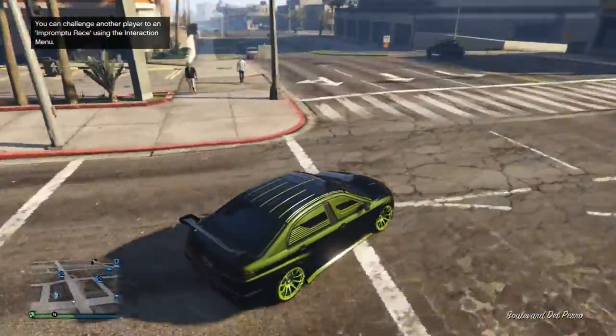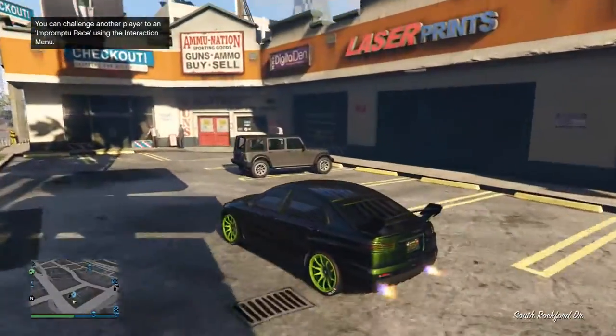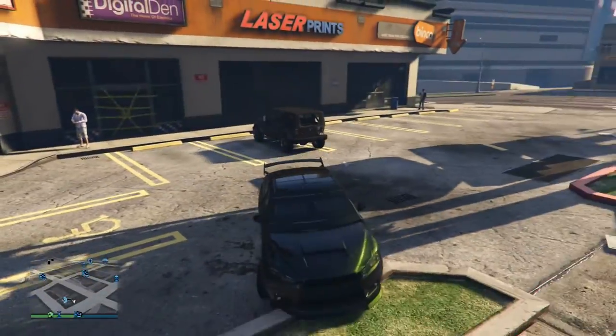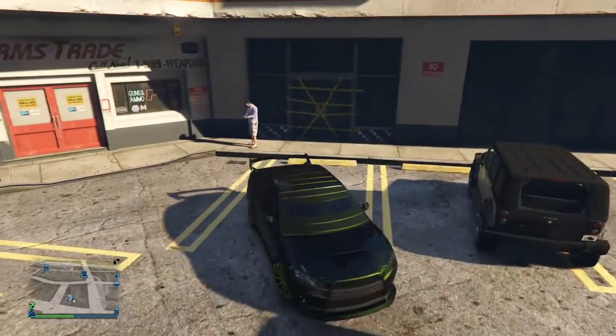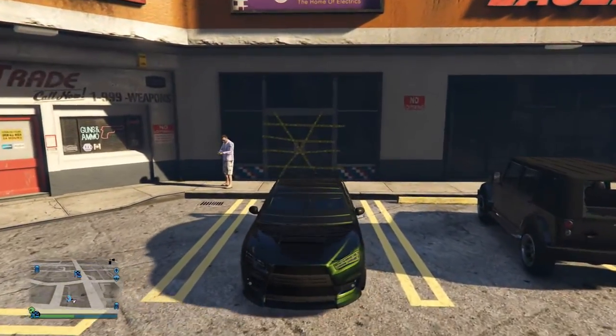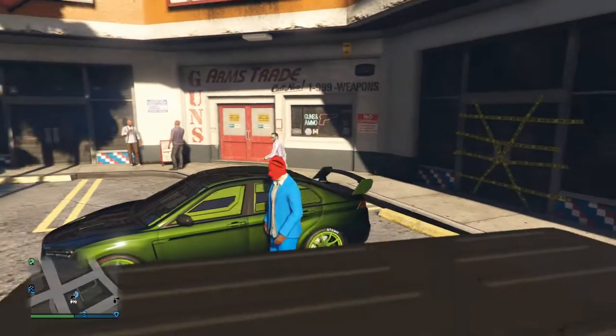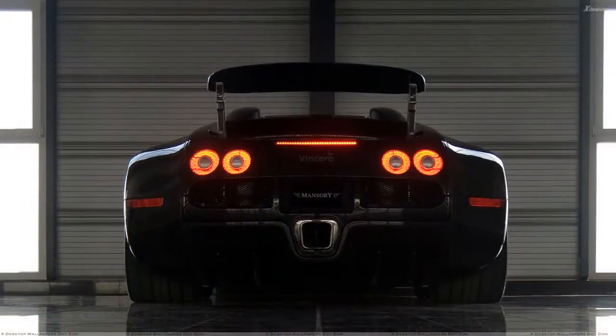It looks super awesome, and I was thinking about how there are now animations for braking on the Progen T20. There's a possibility that maybe in an update, Rockstar should consider putting it on the Bugatti Veyron slash the Adder. I think it would be super awesome if we could have some type of retracting spoiler on the Adder.